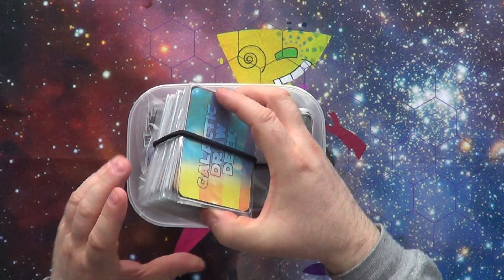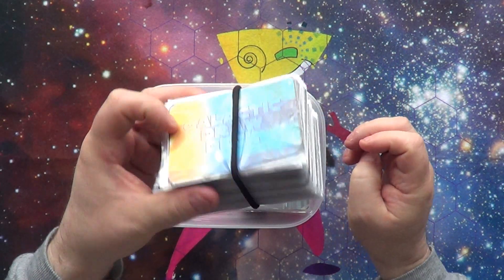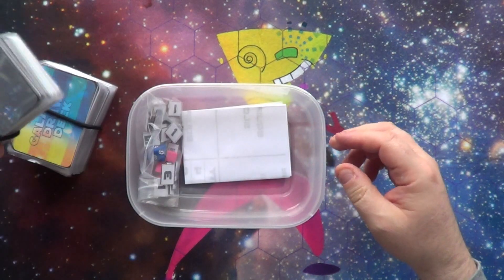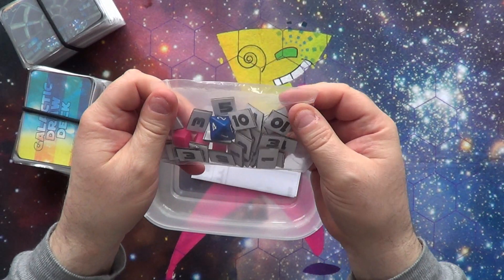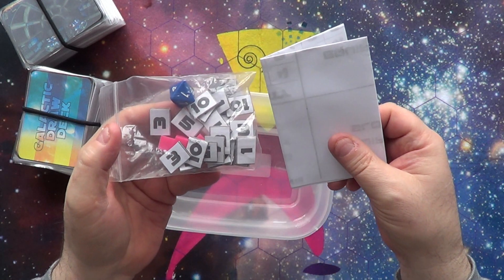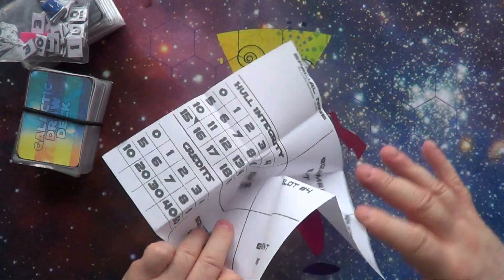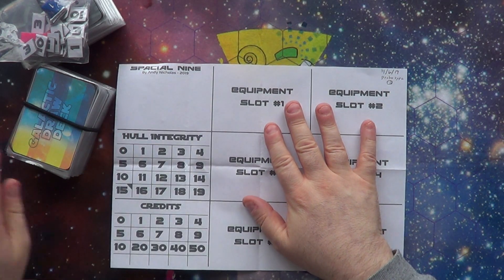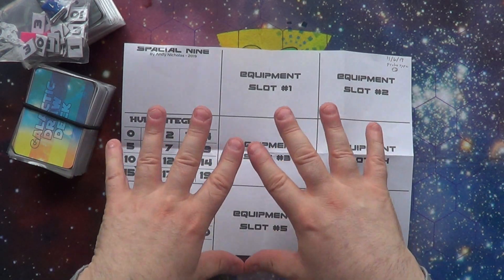You have a large deck of galactic draw cards — there are 99 cards that you're going to be drawing from. You have a stack of equipment cards, a player card, tokens including numbered tokens and cubes, an eight-sided die, and a player mat. I'm going to quickly show you what I've been working on and how it's played. I'll leave a link to the print and play files in the description below if you want to try it out. It's still in prototype stage, so it does need balancing.